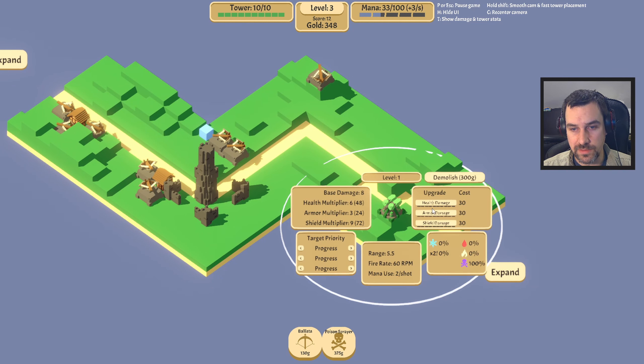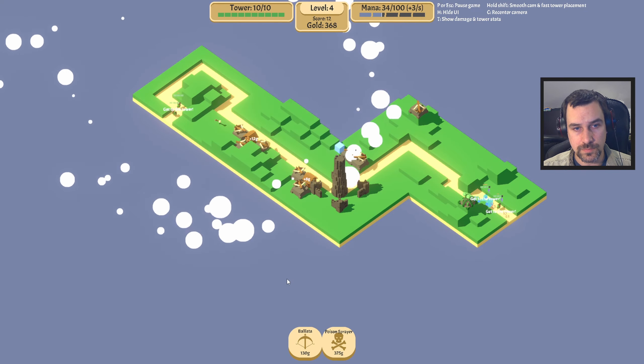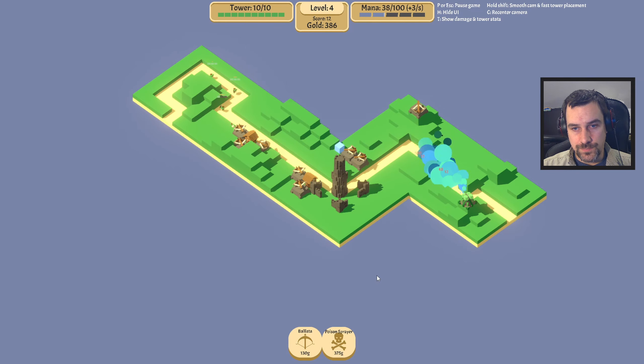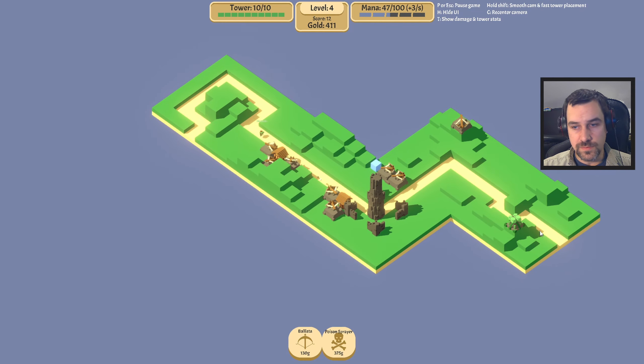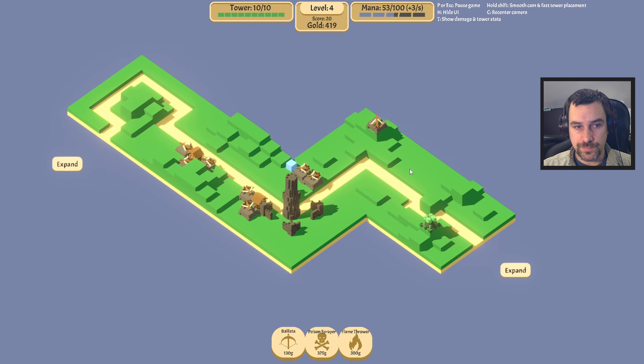I'm doing these paths really badly. Oh, you're good against shields — interesting. That's one damage to shields, we don't have shields yet. We're never gonna be able to afford that. You know what, let's just get a flame tower — I think that's going to be the better option for the time being.